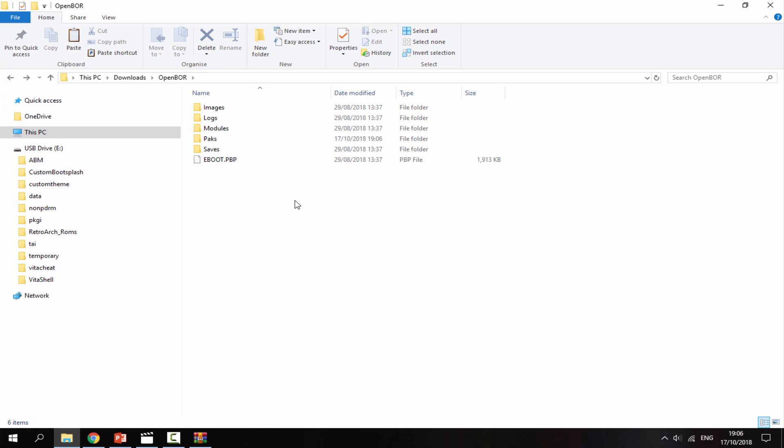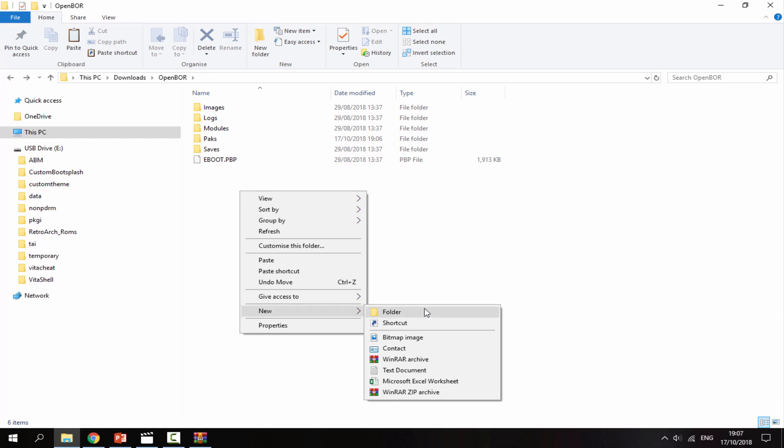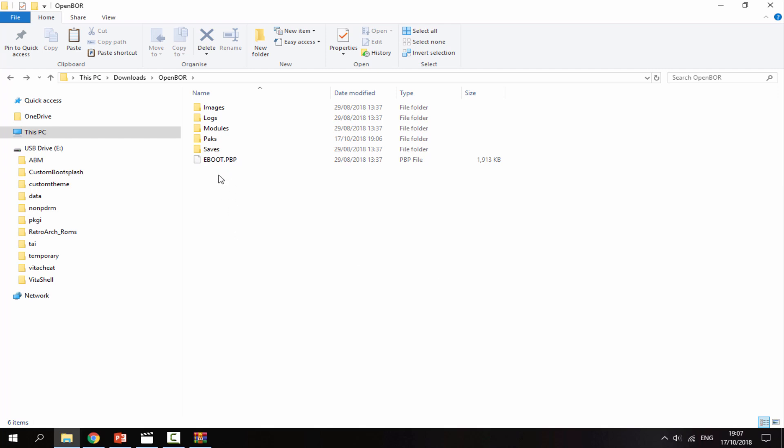If you wish to have more packs on your PSP, you can copy them across whenever you like using VitaShell. Just create a new folder, call it 'games' or whatever you like, and keep all your packs in there — because only the packs inside the packs folder will boot up automatically.